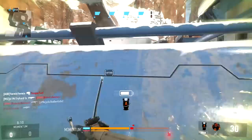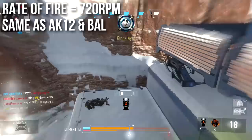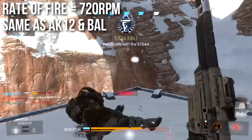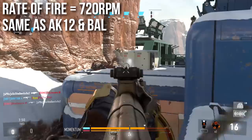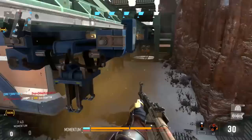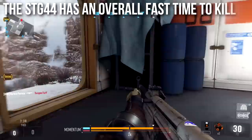The STG-44 has a rate of fire of 720 rounds per minute — it's coded at 750, but after frame rounding you get 720. This is the exact same fire rate as the AK-12 and the BOW. However, you have three-shot kill ranges whereas the AK-12 doesn't, and you have a longer three-shot kill range than the BOW. That means the STG-44 has an overall fast time to kill and is a very high DPS weapon.